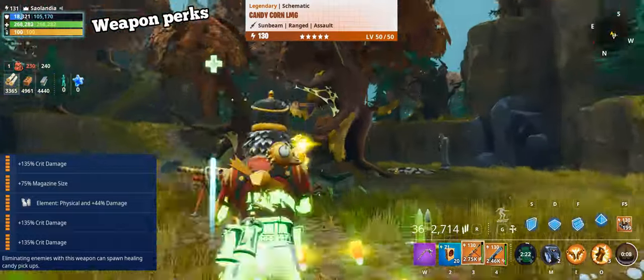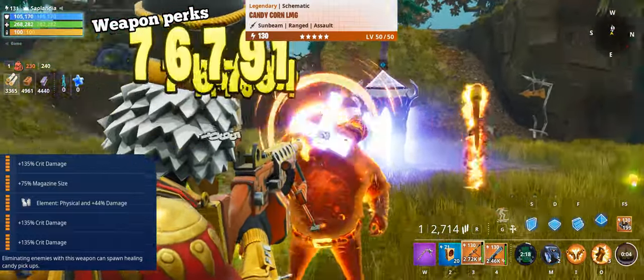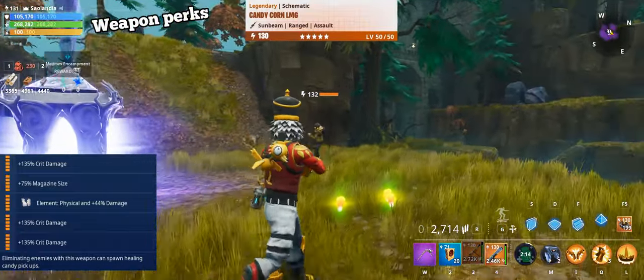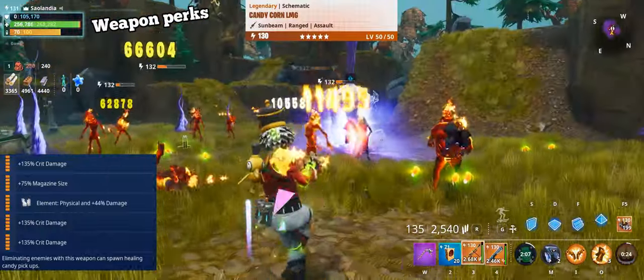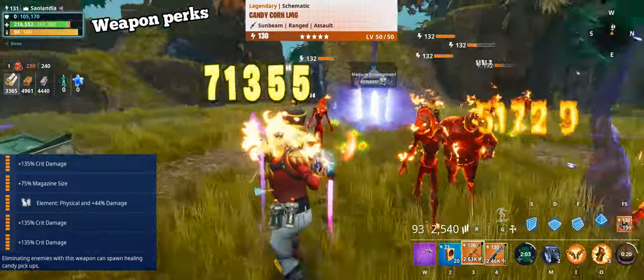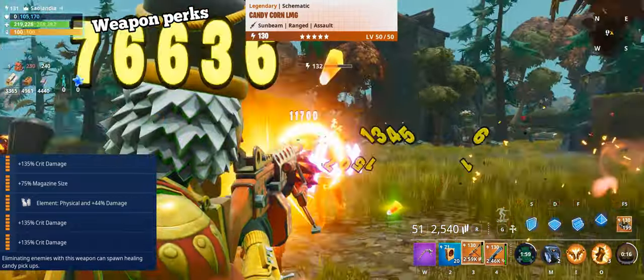Also, Candy Corn LMG has a big mag size, so the magazine size perk fits very well on this gun, making the mag 75% bigger. Candy Corn LMG can deal physical damage only, so if you want to use this gun most effectively you should use it against physical monsters. But because of the high damage, I was able to deal with elemental husks pretty good as well.